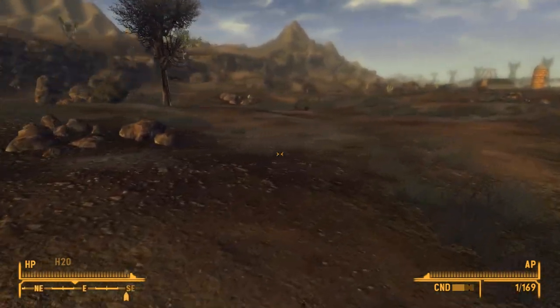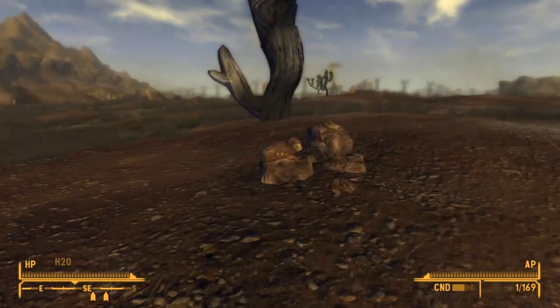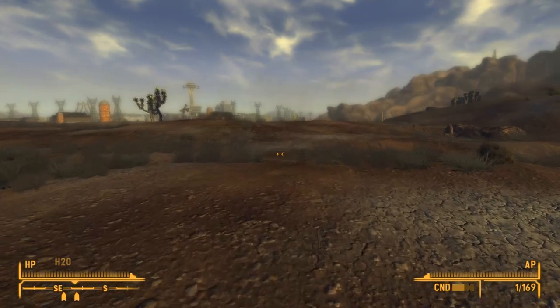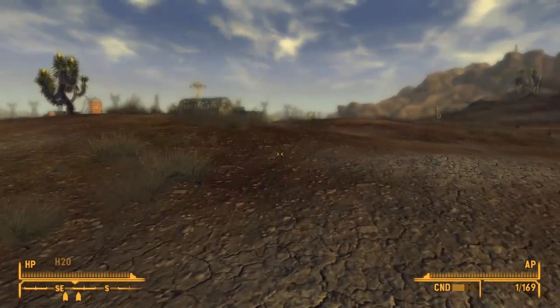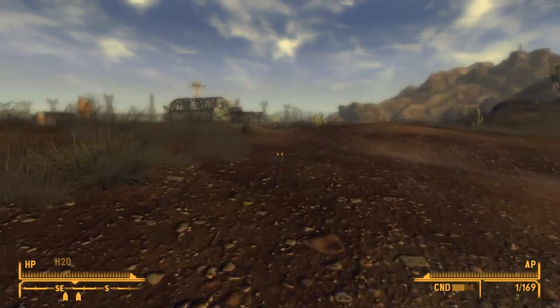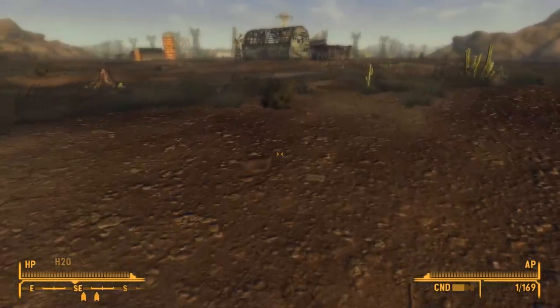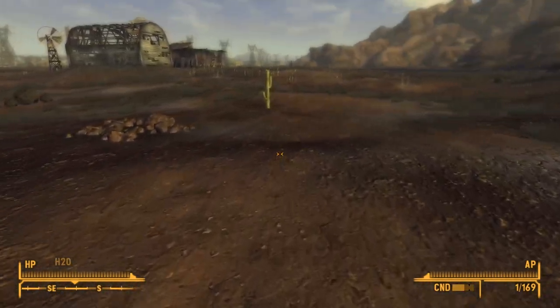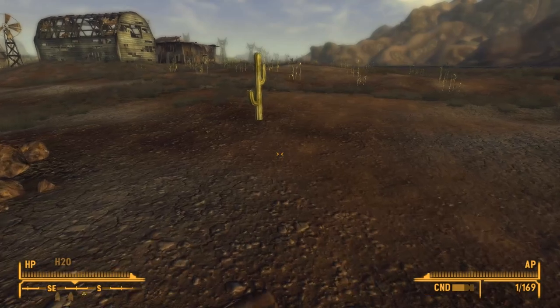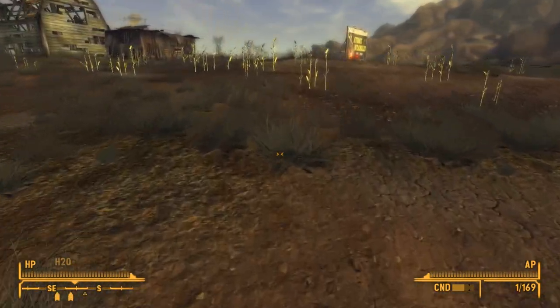It looks like I'm totally done here at the Tumbleweed Ranch. I'm gonna go ahead and start heading south now. I'm headed for Goodsprings — it'll be a good place to stop over, sell some stuff off, and get back to completing Veronica's wonderful little quest. We'll see how that concludes, but I'm certain I'll get there next time.